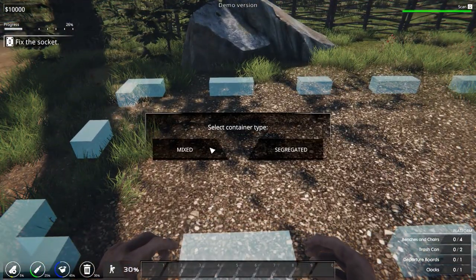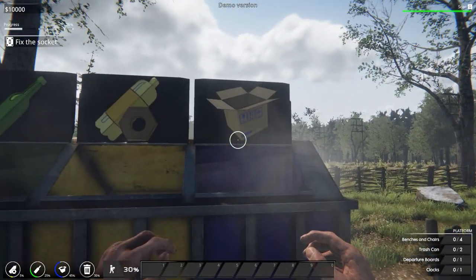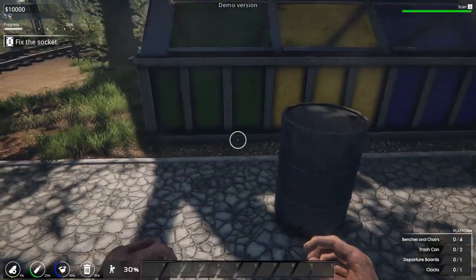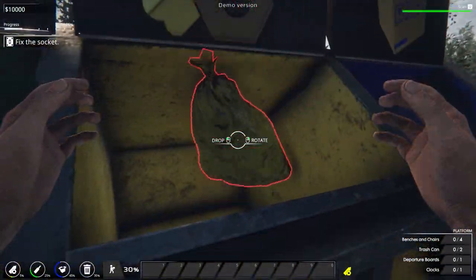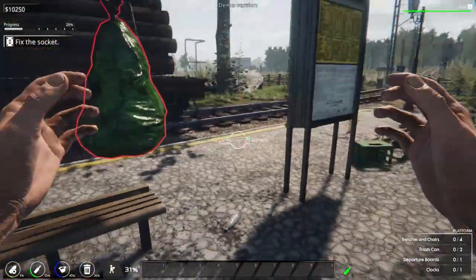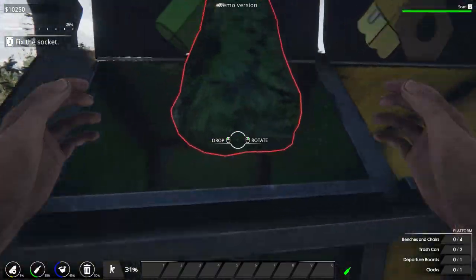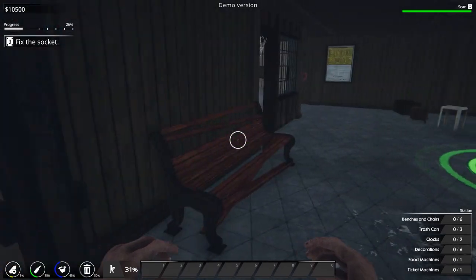The containers come in different colours. If you go over here to buy a container, you can buy mixed or segregated. If we go segregated, you can see there are different categories — cardboard, plastic, metal, and glass — so it's colour coded. We'll place that in there and drop it, and I think you actually get some money for recycling, so pretty good. We'll continue in here and see if we have any lights.